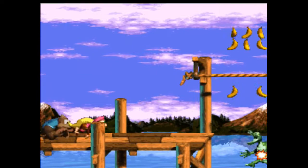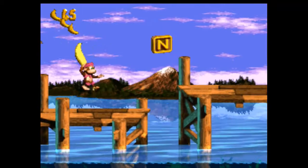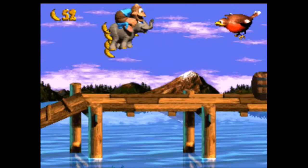This is going to be a complete 100% playthrough — just going to try to beat the game as we go. We have our new friend. Rambi is gone but we have replaced him with our friend Ellie the Elephant.